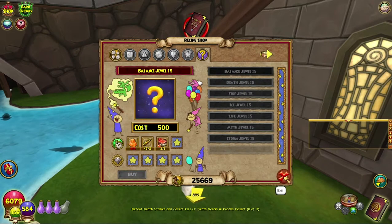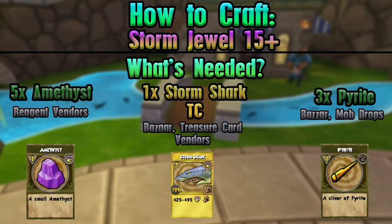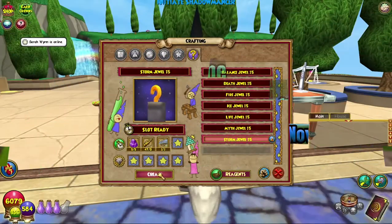But today we are crafting the Storm Level 15 Jewel. Same as the other ones, basically different reagents though — everything you're gonna need to know is on screen now. As always, these jewels give random things — you can get a whole bunch of different things, so the wiki is the best place to go for that. Hopefully we can get something we haven't got before, like a different type. But yes, let's create the Storm Jewel.